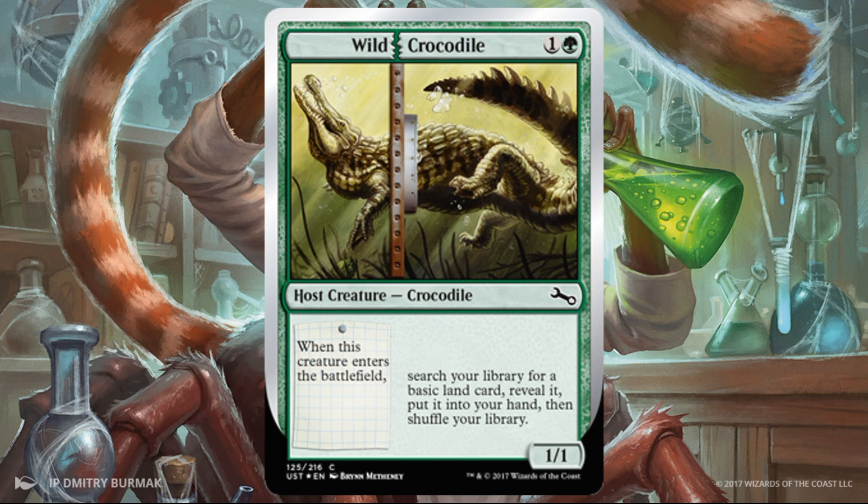Wild Crocodile — good early game, maybe not as great later unless you can really buff it with a strong augment. Early, though, it's wonderful. It can color-fix, make sure you hit your early land drops. Even if you don't care about the 1/1 creature in play, it kind of did its job — maybe just chump block with it. But if you can augment it later and have a decent-sized creature, it could be good for you. I can see myself running at least one of these in a build.